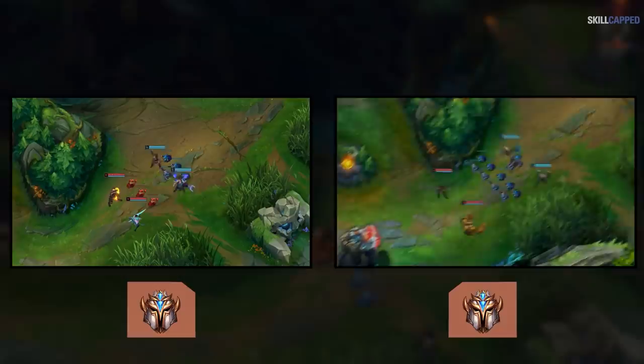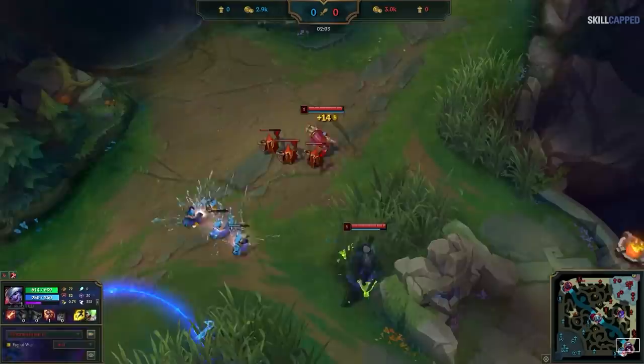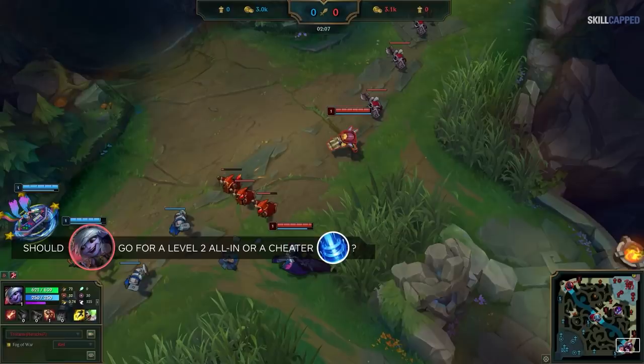And from a high level, the first 3 minutes of the game are really that simple. Your goal as an AD carry is to get the push advantage level 1, and then either execute a level 2 all-in or a cheater recall on the third wave. And yet, despite this sounding really easy, over 90% of AD carries from gold to diamond still fail to do this. Not knowing how to decide between these two strategies is why you're failing to win lane as an AD carry.